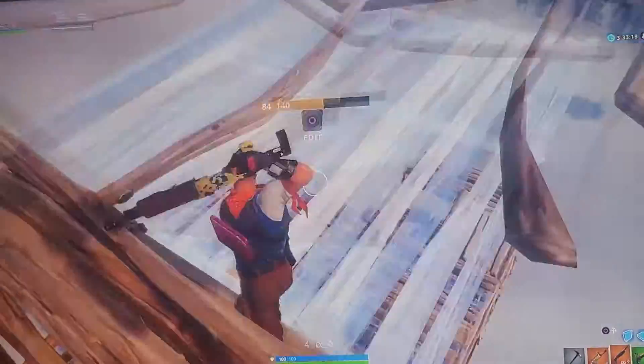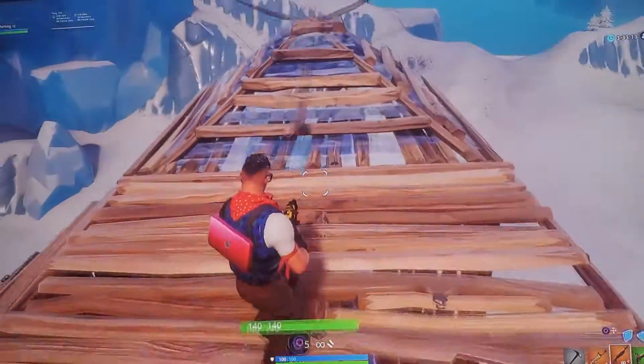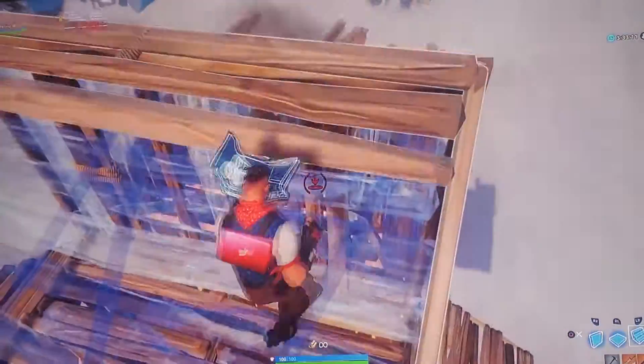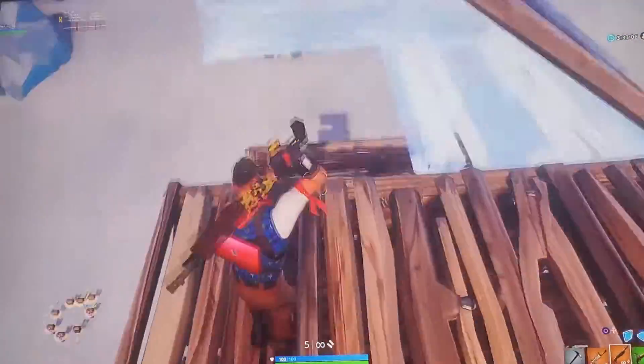I have the high ground right now. If you see somebody building 90s, you can put a floor and cone so they get blocked and you can edit on them and hit them.